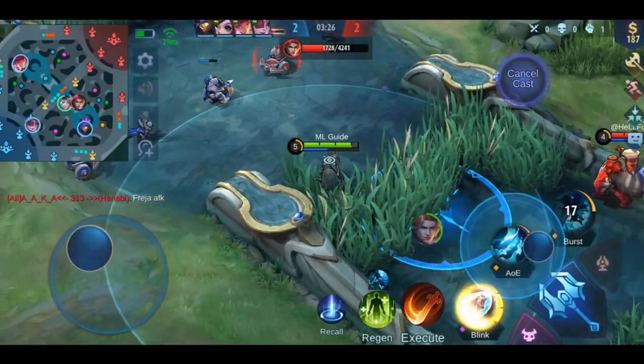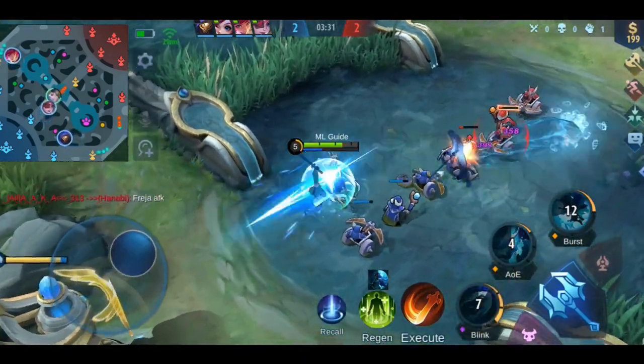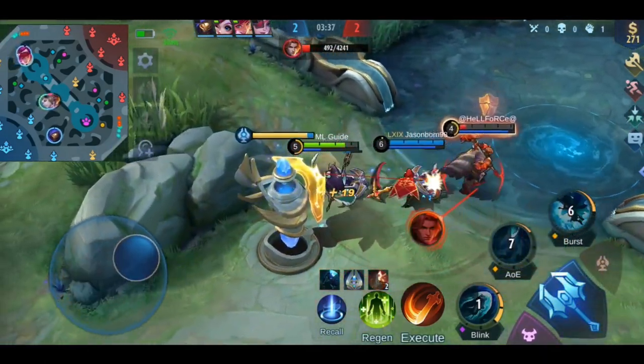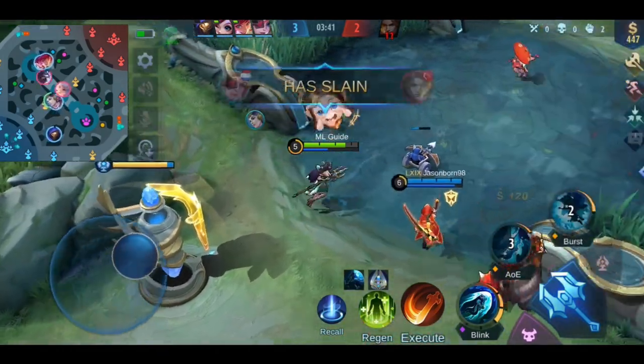Tip number 9: Emblems and Spells. Once your hero is picked, always check your emblem and spell — you might need to adjust them based on the enemy. For example as a squishy hero, choose whether you need Flicker or Purify. If the enemy has a lot of hard CC skills, then Purify is most likely the better option.